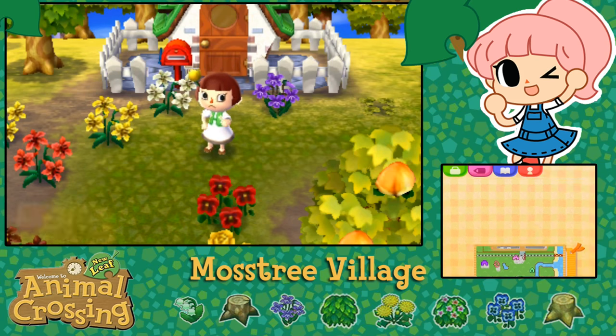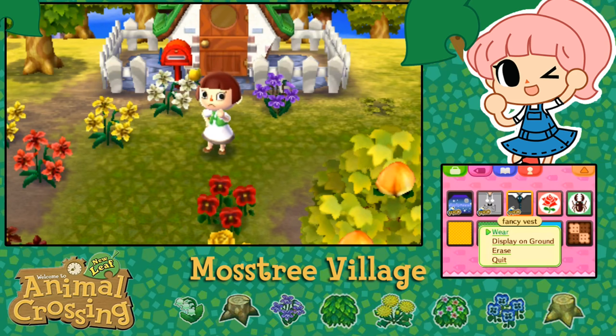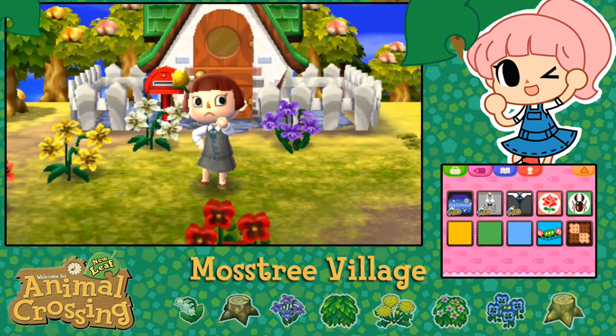I've also managed to figure out how to use the QR machine and we have some new designs. It turns out putting the designs on your villagers requires taking your SD card out and finagling with it quite a bit - it's a little bit of a process, but I think it can be done. This fancy vest I want to put on Caesar, and this other outfit - I want to put on Punchy with some general modifications so it doesn't have the little human patch. I want to give this to Punchy so it looks like he has a kitten inside a little pouch on his sweater.